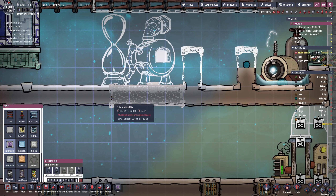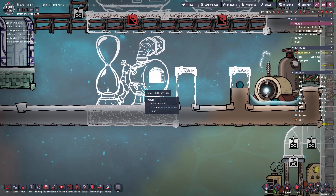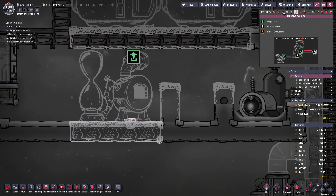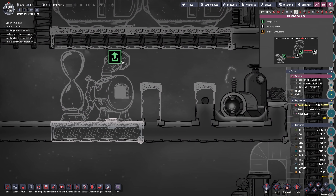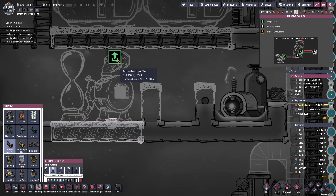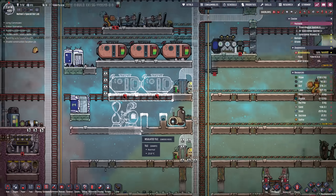For now we're just gonna go with igneous rock. All of these tiles need to be insulated — it is so important because otherwise the liquid, the molten glass inside of the forge, is already gonna exchange temperatures with the floor before it even exits the forge. Another thing that is very important is the output pipe should be as short as possible, so at least below 10 — just go as short as possible.